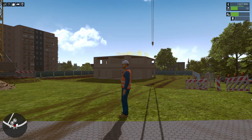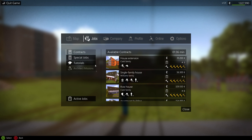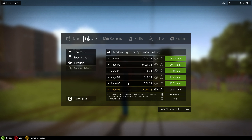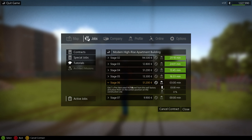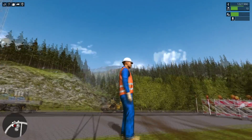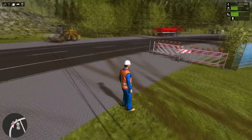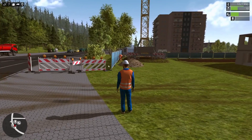Hi guys, welcome back. NoelJP here. Thank you once again for joining me for a continuation of our last episode here on Construction Sim 2015 Gold Edition. We are doing the modern high-rise apartment building and this is part two. If you haven't seen part one, definitely go check it out first to see all the basic things we've accomplished so far. This job has a lot of stages. We are already on stage number six, and I've already got my crane here on the third level of our high-rise. We are making very, very good progress.